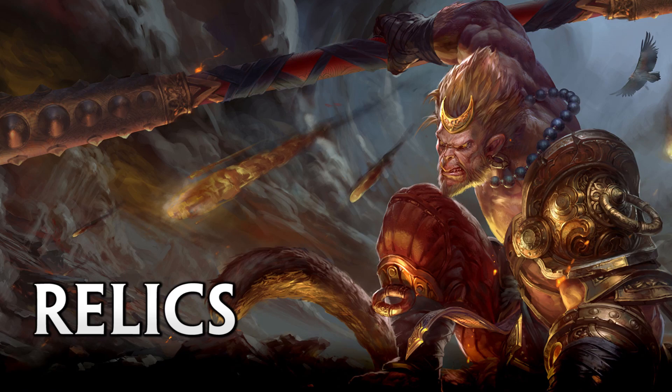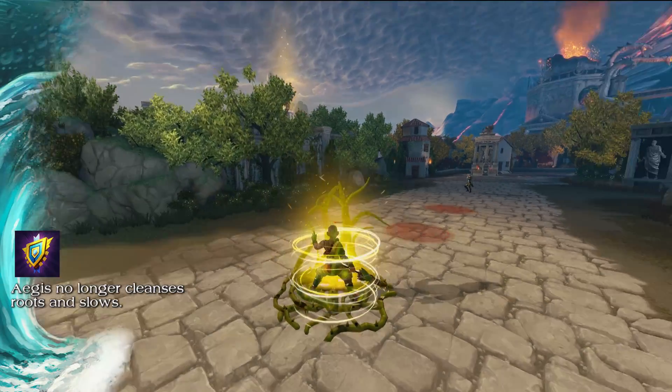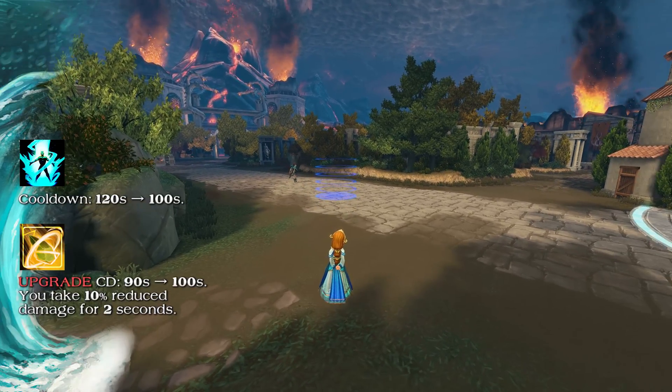That wasn't so bad. Now on to Relics. Aegis and its upgrade no longer cleanse Roots or Slows, giving players more counterplay. Blink Rune's cooldown has been decreased from 120 seconds to 100 seconds.